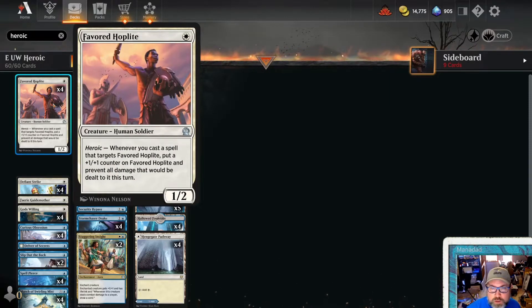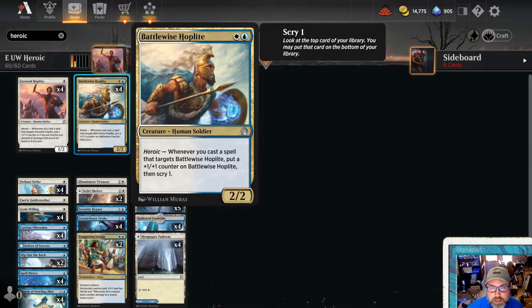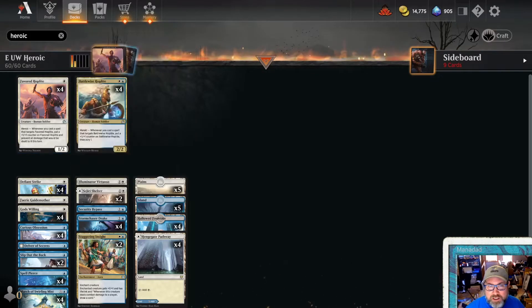Favored Hoplite is a 1/2 for one — it gets a +1/+1 counter when you cast a spell that targets it. And Battlewise Hoplite gives a +1/+1 counter and scrys when you cast a spell that targets it; it's a 2/2. I'm playing four of each. My instinct is that this deck would actually be better with other cards than these, but I have already gotten my two wins in the midweek event with this. I've done a couple of changes since I won with the deck, so let's see if I've improved it even more.